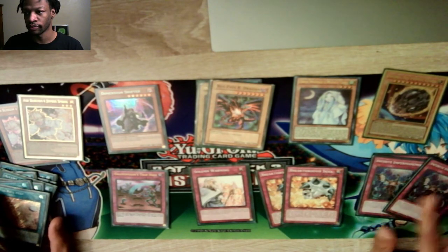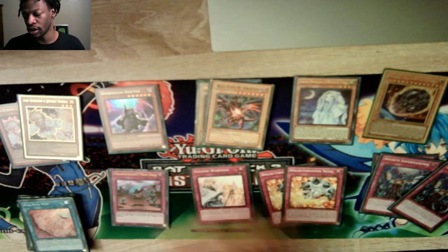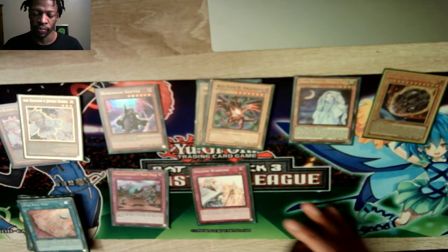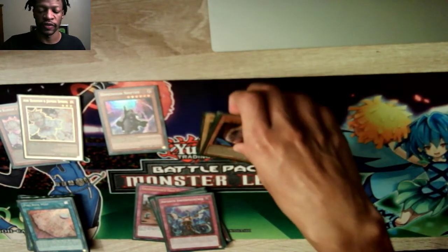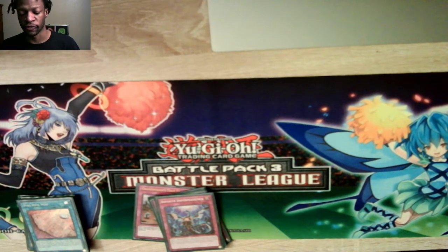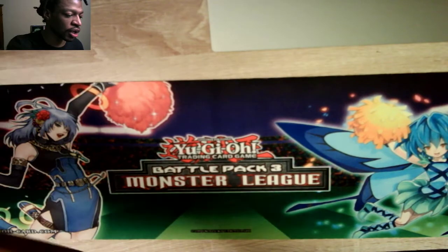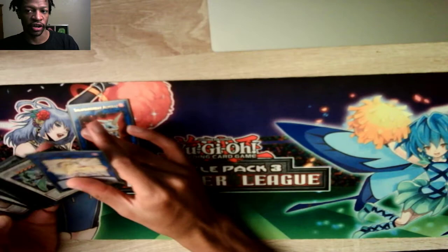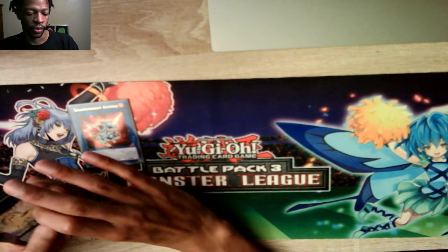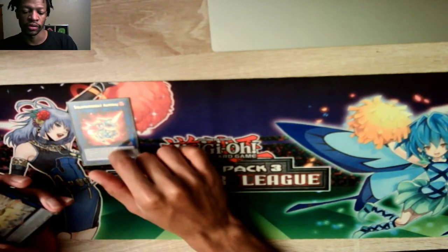Three Imperm. I kind of want to run Floodgates or Paleozoic — cards that flip the opponent's cards face down, because then they can't use them for link materials and stuff like that. And then we'll look at the Extra Deck. One Amaraj — this is 16 cards in my Extra Deck. I just pulled Amaraj out and added it back in.